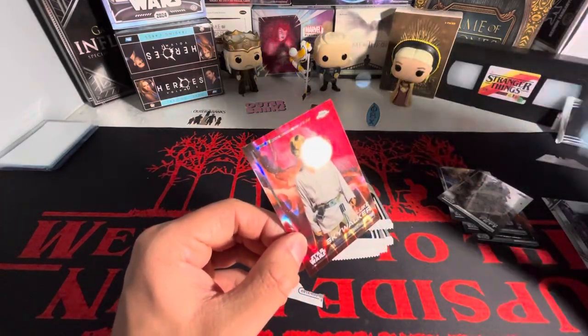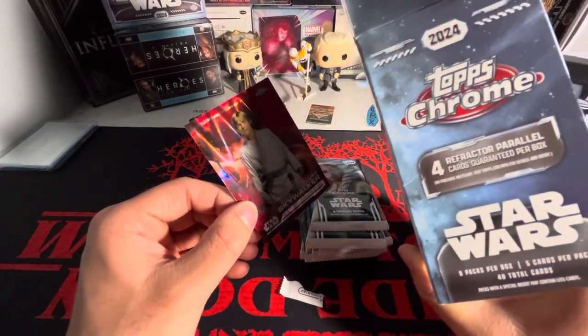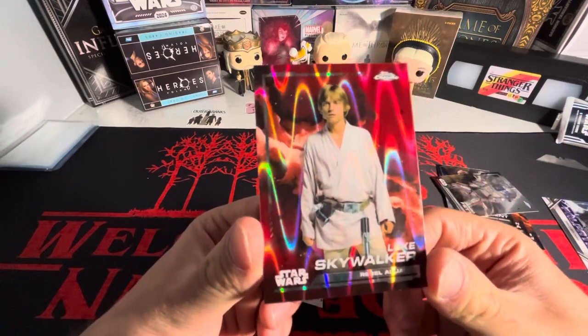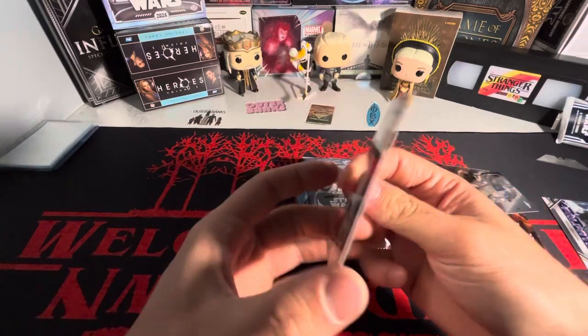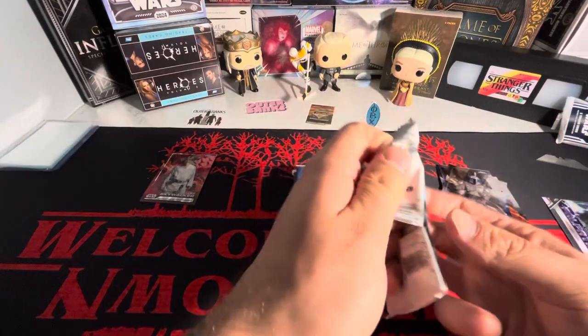It says four refractor parallel cards guaranteed per box, so this is one of them. Luke Skywalker — one of the better characters. What movie is this from? A New Hope. Yeah, not bad for a refractor in the first pack.